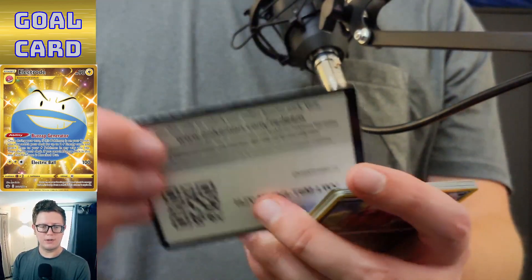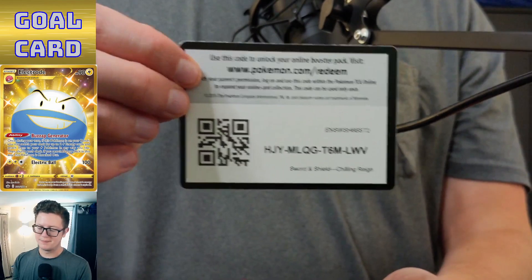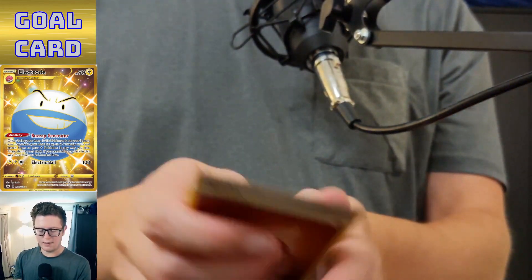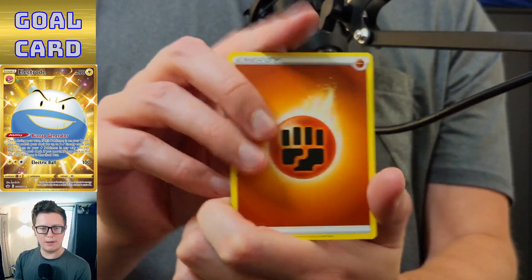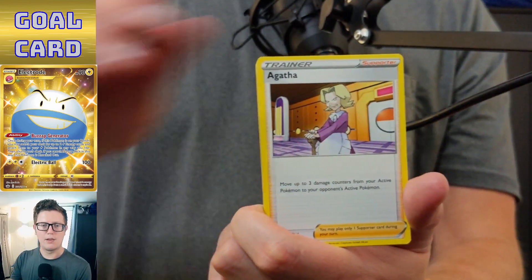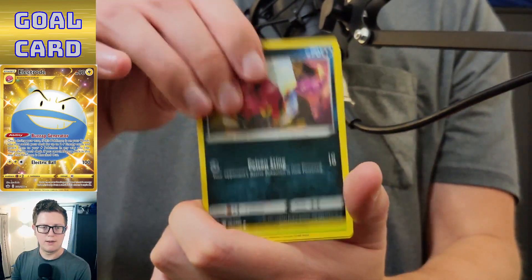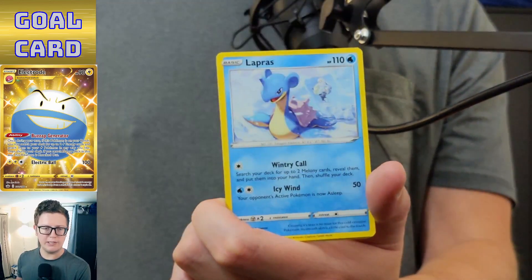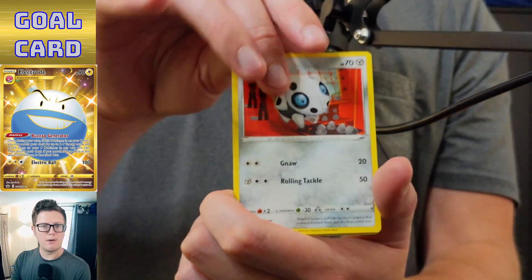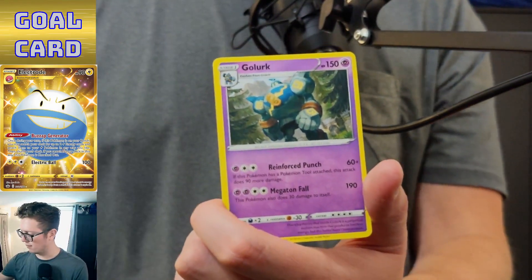Upside-down code — does that work for you guys? I don't think we're getting penultimate pack magic, but maybe the last pack will give us something. Agatha, Lannery, Venipede, Bonesweet, Lapras, Blitzle, Arcanine, reverse holo Thwackey, and Golurk.